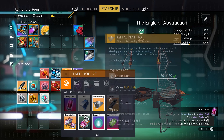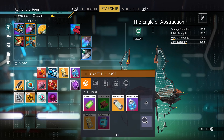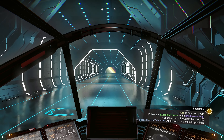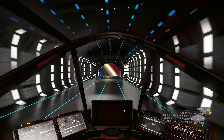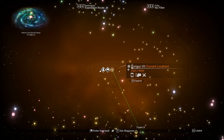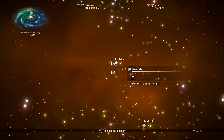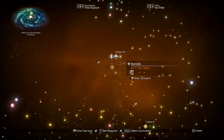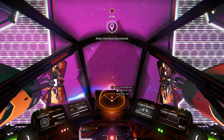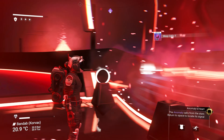Craft an antimatter, antimatter housing and finally a warp cell, then charge your hyperdrive with it. It's time for our first warp — exit the station and enter the galactic map. From your position, look just slightly to the left. There is a system 8 light years from you called Bandab — being so close it's super easy to find. Warp there. On entry, fly right into the atlas station. Inside, approach the atlas terminal but first take the two free warp cells, then talk to the atlas and exhaust the available dialogue.